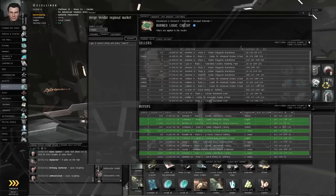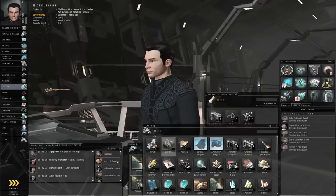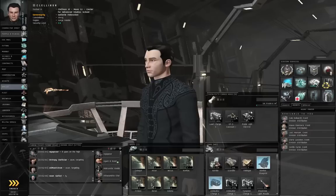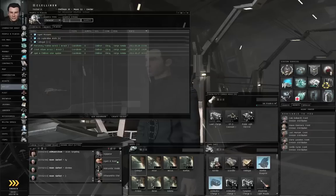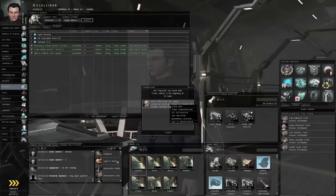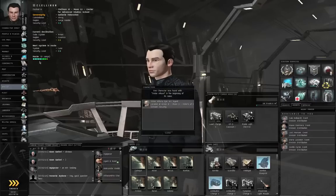Regardless of how you manage to dispose of your stuff, where do you go? Well, one thing you can do is go to the Arnon solar system. If you search for the character Sister Alatura, that's a mission agent. She starts what's called the Sisters of Eve Epic Arc, and it's designed for new players — it's about 55 missions long, approximately. You can right click the agent and set destination, and your autopilot will plot a course to the Arnon solar system.